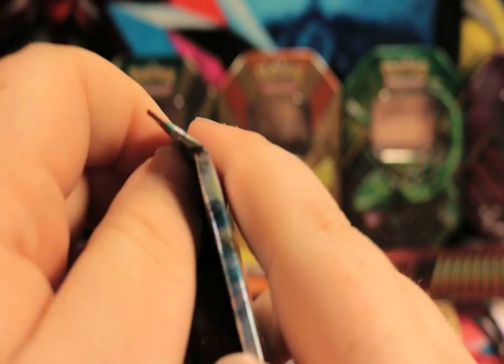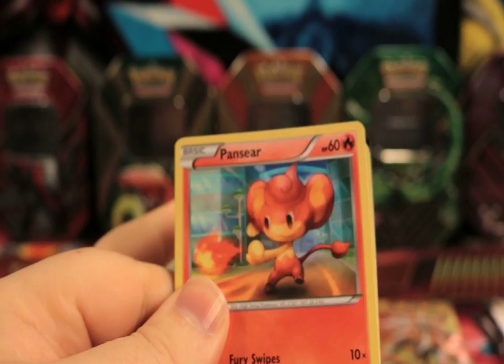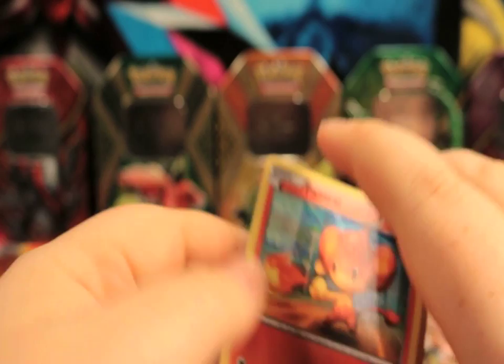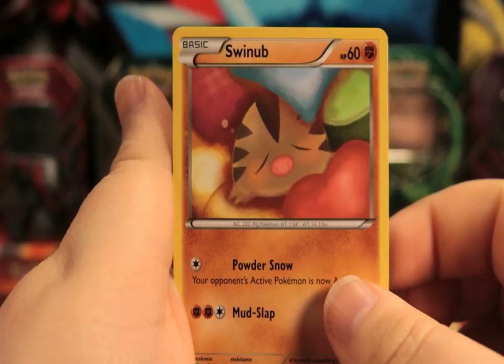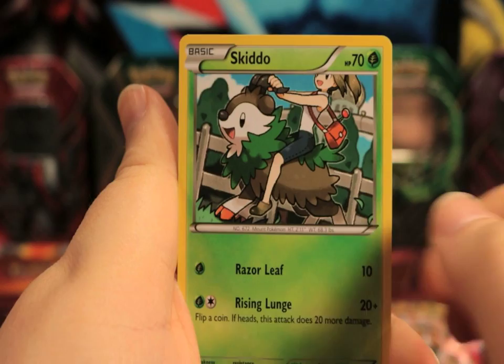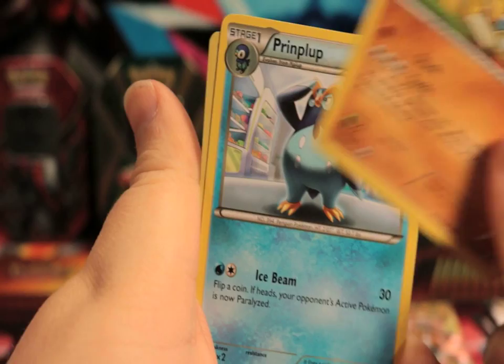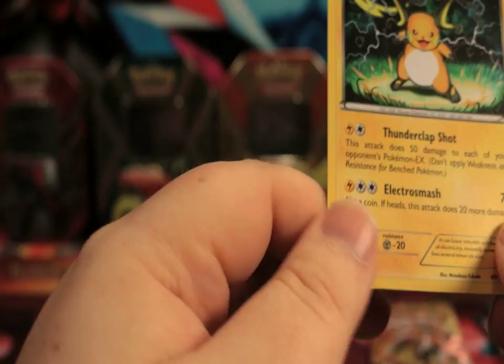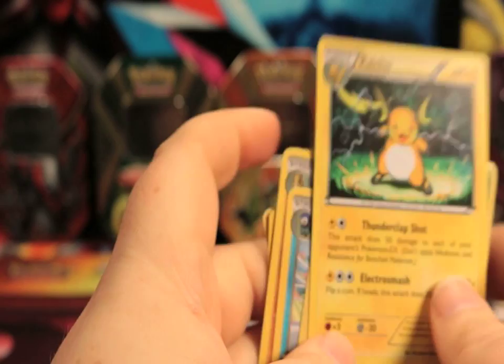X and Y Breakthrough - what are we gonna get? Nobody knows. Hopefully something good. We got a Pansear, a Ralts, a Swinub, a Noibat, a Skiddo, a Quiladin, a Sandslash, a Piplup, a Reverse Holo Parasect. And our rare is a non-holo Raichu. Okay, it's a start.